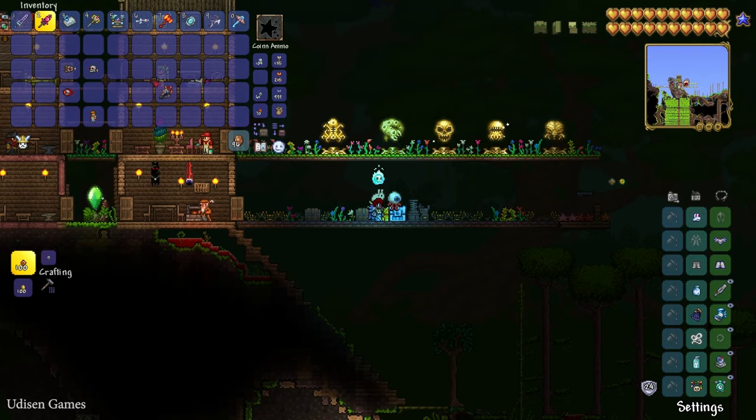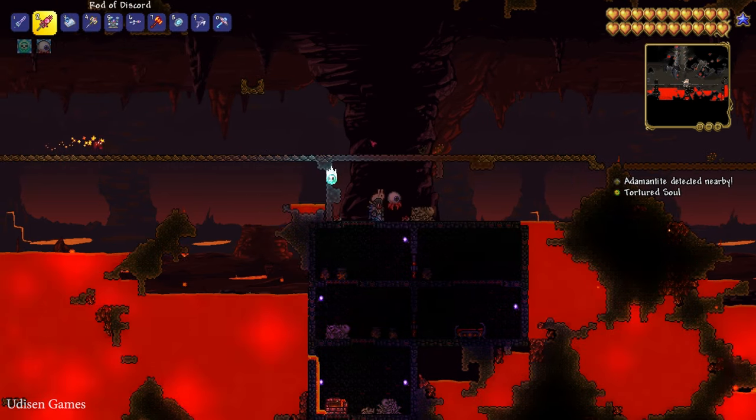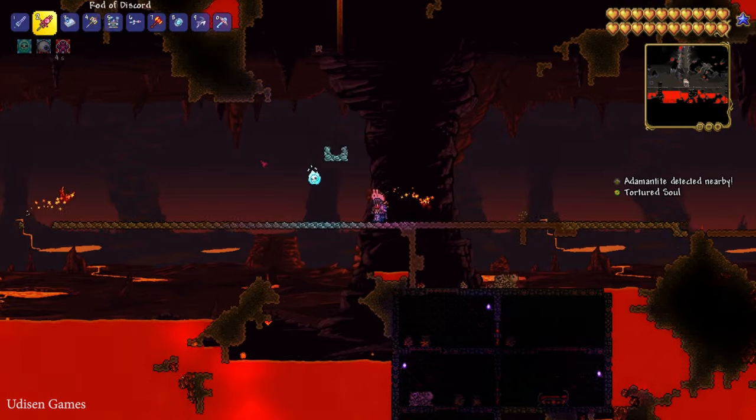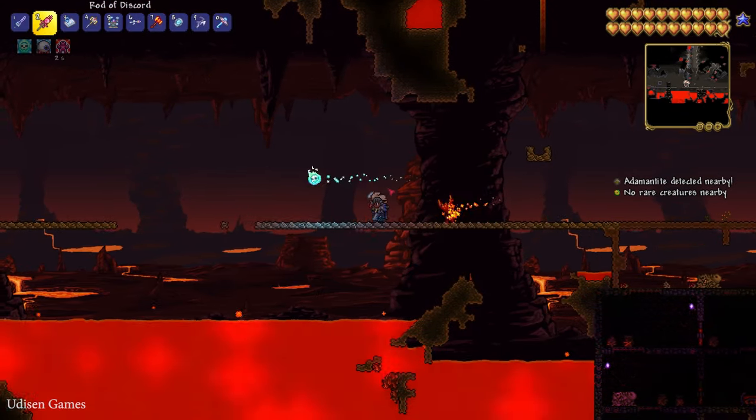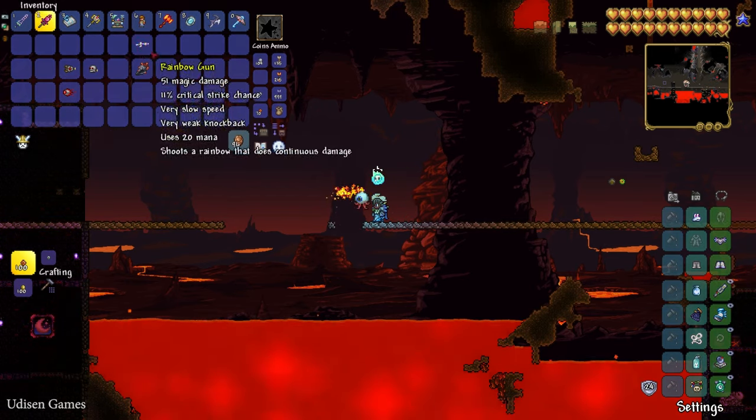Step number one: go into the Underworld. The fastest way is to also use the Demon Coach. It is not required, but very useful.